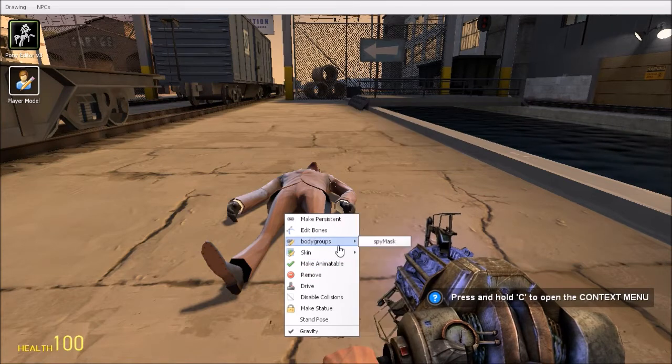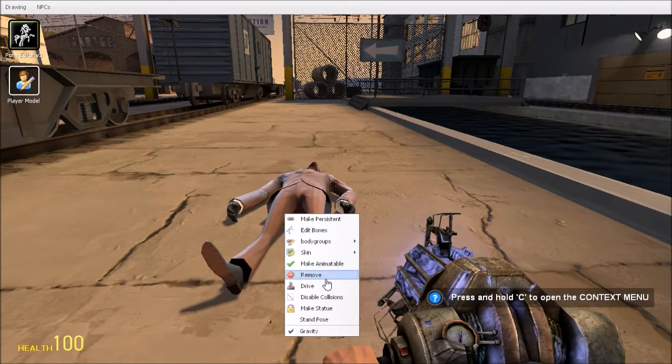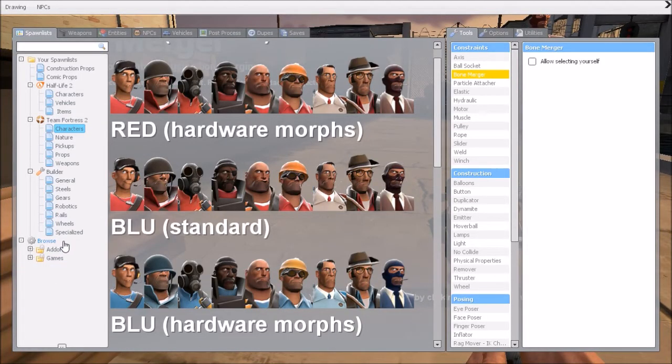There's the stand pose tool and ragdoll stand tools — a few tools — but stand pose right here. Then I always lose the tool I need: basically a bone merger. So what the bone merger does — I'm gonna go spawn in some hats and this will allow me to attach them to my spy.